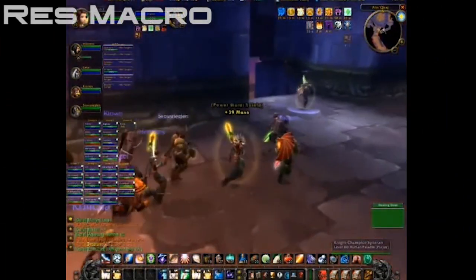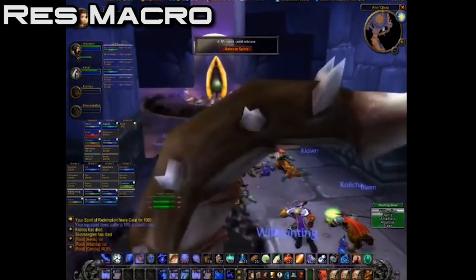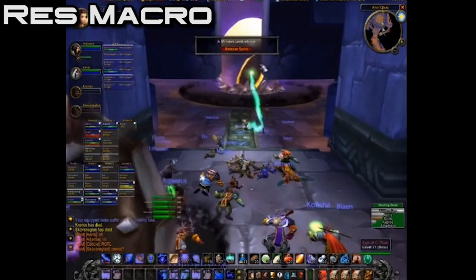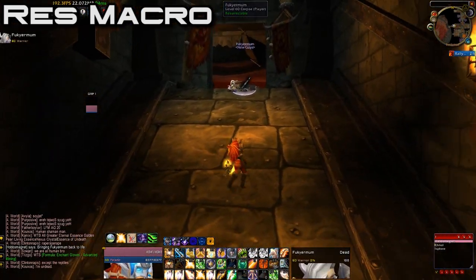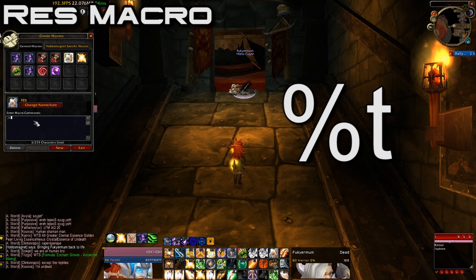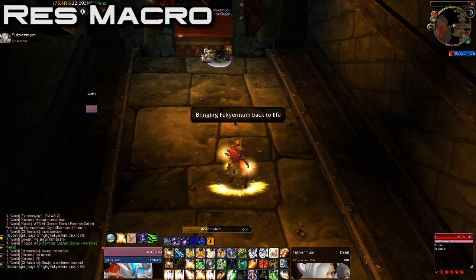The last one is coordinating your resurrection casts with other healers. There's no mass resurrection in Classic WoW — you can't res all 40 people in one shot. If 30 people are dead after a wipe, healers need to individually cast target by target. You don't want to overlap casts on the same target as another healer. The solution is a simple macro using the %t function, saying 'I'm casting resurrection on %t,' followed by the cast command. This warns others exactly who you're targeting, preventing overlap. If you play a class that can res, make this macro before heading into raid.